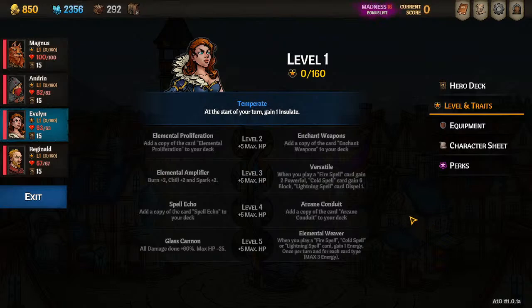Her main thing is that she is the generic mage of all three elements. Her starting passive is that every turn she gains Insulate, so she permanently has this buff up. There is nearly no way to lose Insulate on her — other than the first round she might get hit by something, but from then on she'll always have it.